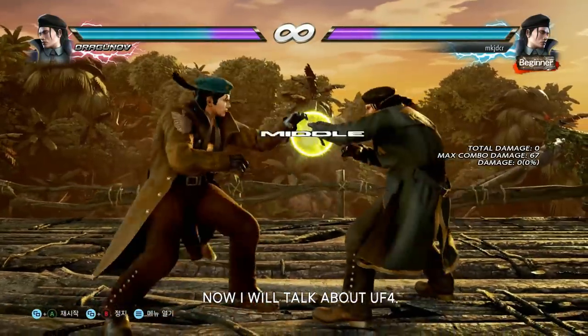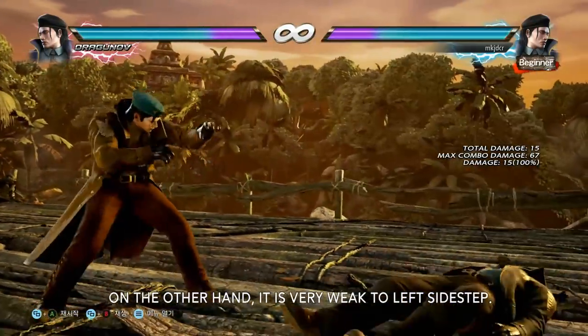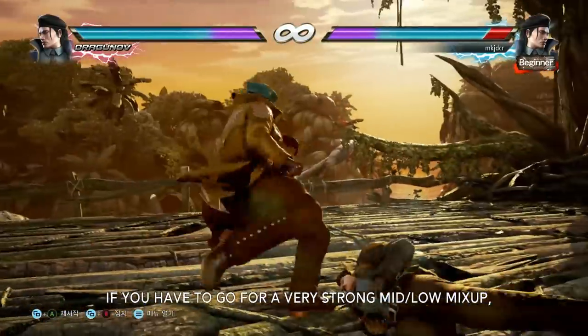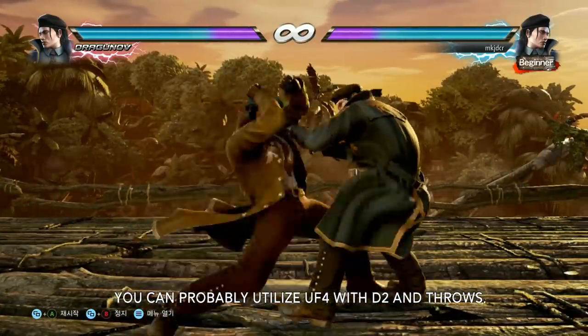Now I'll talk about forward 4. This move tracks right side step very well. On the other hand, it is very weak to left side step. If you want to go for a very strong mid-low mix-up, you can probably utilize forward 4 with down 2 and throws.